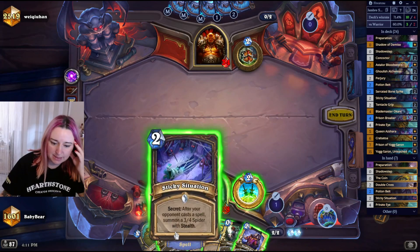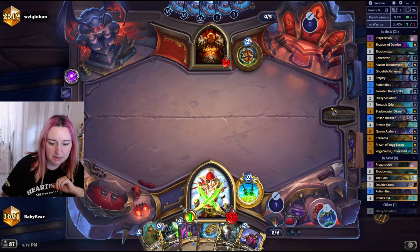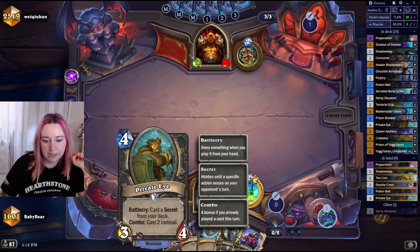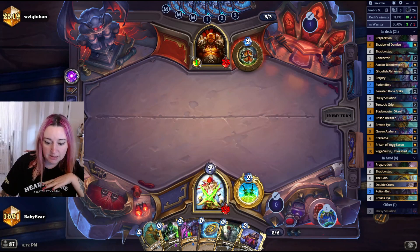Oh, we drew a Secret — that's a bit sad. I'm gonna set up the Sticky Situation because they might play a spell and proc the Secret. Then we'll recast it with Private Eye. Since there's only one Double Cross, we can never get Double Cross from the Private Eye anymore.